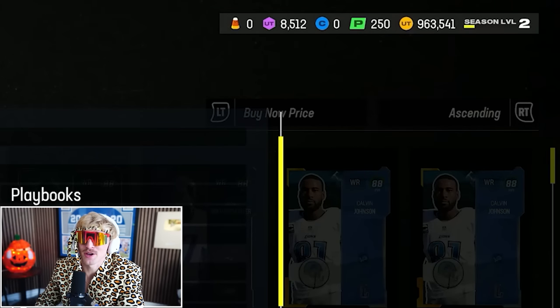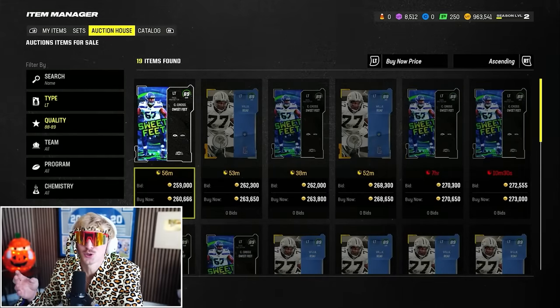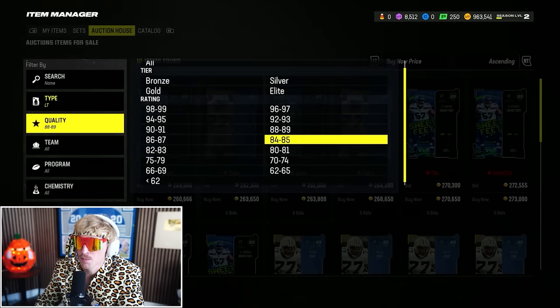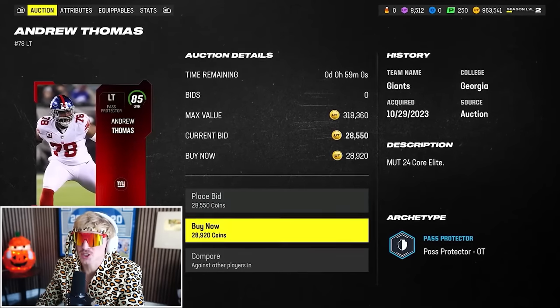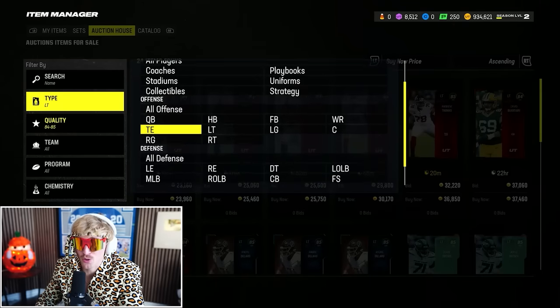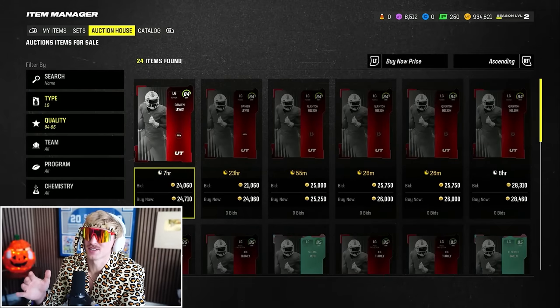At 960,000 coins spent, if I wanted to equally distribute the remaining budget throughout my O-line, I could do about 30,000–35,000 for each O-line position, putting us right at halfway for defense. Starting with 85 Andrew Thomas for 28,000 coins — not a bad price at all. I really do not like to spend significant coins on my offensive line unless I'm just loaded with coins.